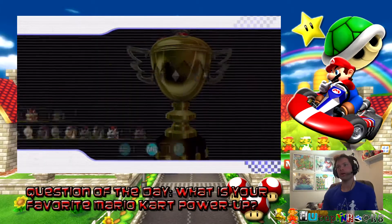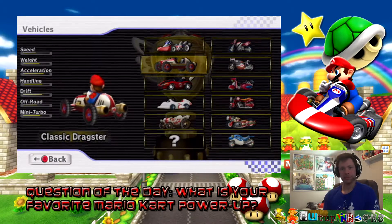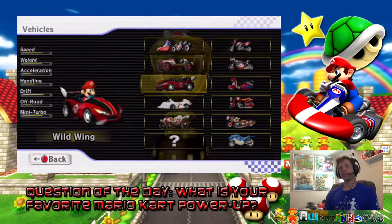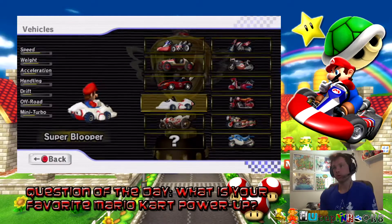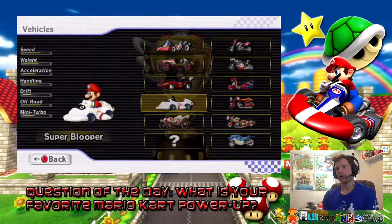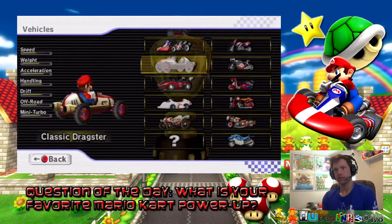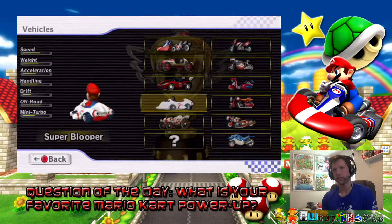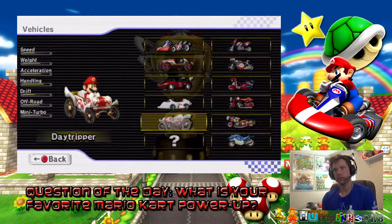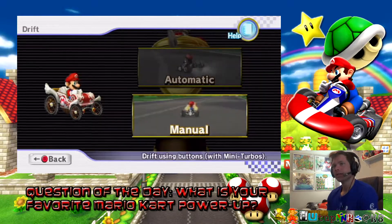The game is called Mario Kart, so I will use Mario for this video, and I'll use a kart — get it, Mario Kart? Anyway, let's see what karts we have here: the standard kart, the classic dragster, wild wing, super blooper. I haven't unlocked that last one yet. Looking at the stats, I like a kart that has good acceleration and good handling. This one has better handling, so let's go with the Daytripper, manual.